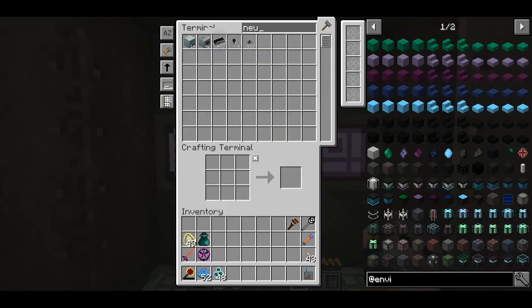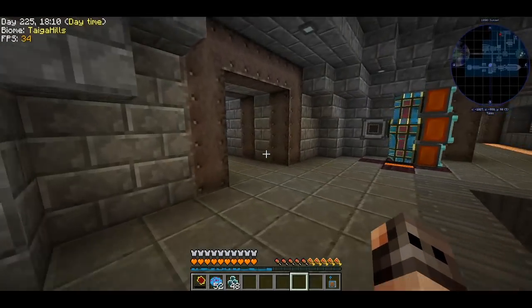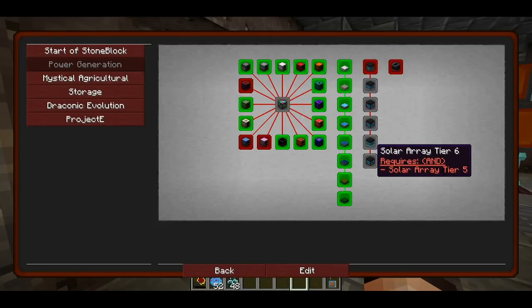We were getting more - I think it's the next harvest. We will have around 900. We're getting them faster, so I'm not complaining. The thing that I'm complaining about is that I was looking at the quest and if we come to power generation, we need to make the solar arrays from Environmental Tech. And we need to make the tier 6.